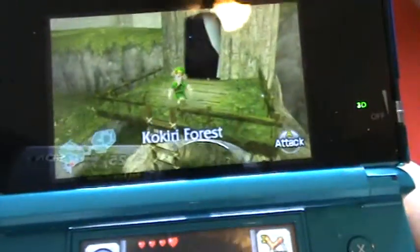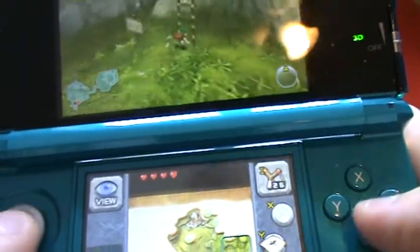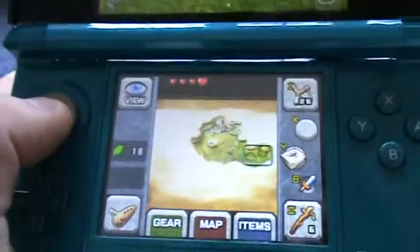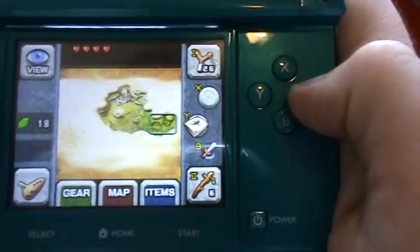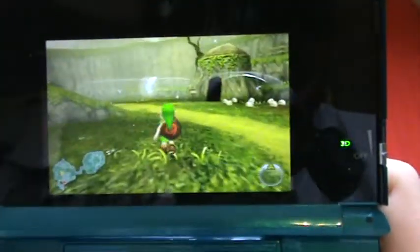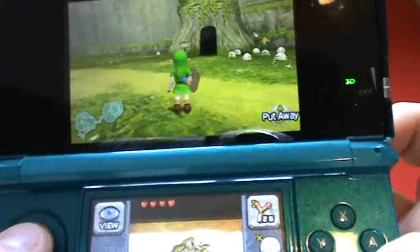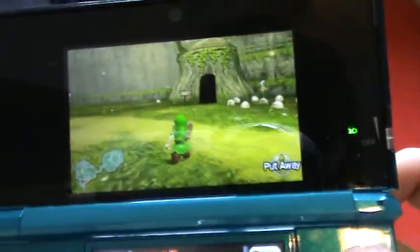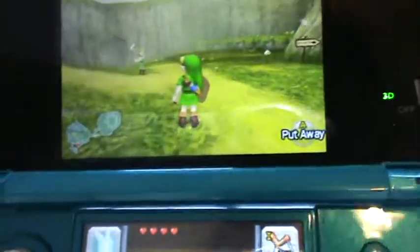Use the analog stick to move yourself around. Here we are in the Kokiri Forest. Use the A button to roll, the B button to stab, and the R button to shield, and the L button to target.